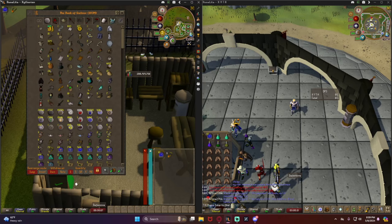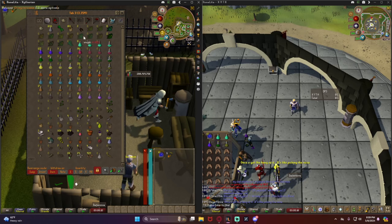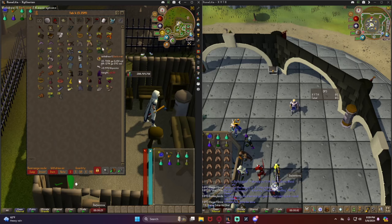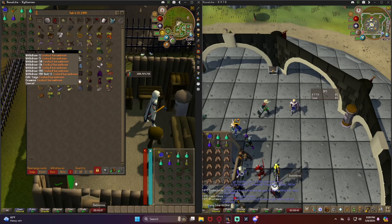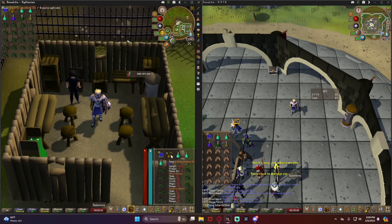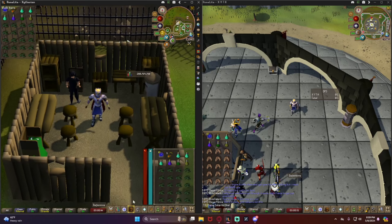As I was saying, you need your pots: at least three prayer potions, anti-fire, super combat, and antidote or anti-venom — whichever you prefer. For food, dark crabs or sharks, it doesn't really matter. I prefer dark crabs because 2 HP goes a long way per heal. You can mix them with karambwans if you want since they can stack.